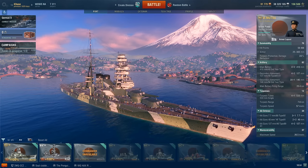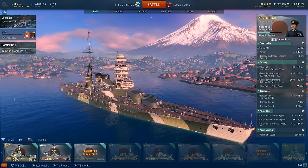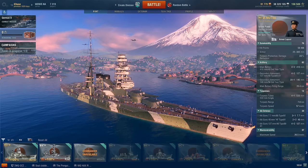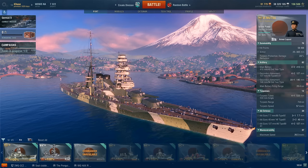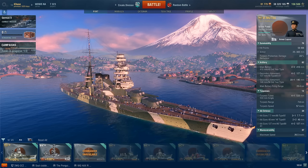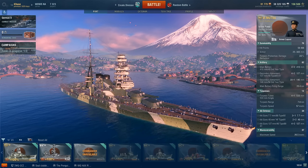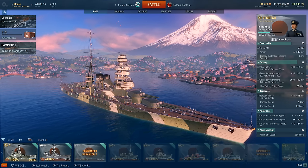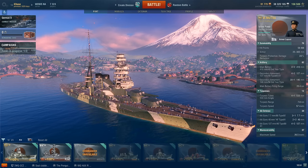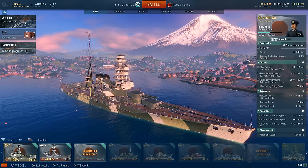Let's take a look at survivability. While the Mutsu has the highest HP pool at 58,400 out of any of the tier 6 battleships, she's actually not all that great when it comes to lasting a while in battle. She does tend to get citadeled quite a lot for a battleship. At tier 6 you can really bully people and you're not too worried about most of what the enemy team has, as long as you're nicely angled. But when running into higher tier stuff, that's when you start to run into problems. A lot of this has to do with the armor layout.